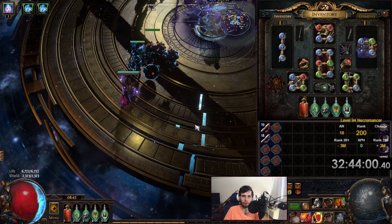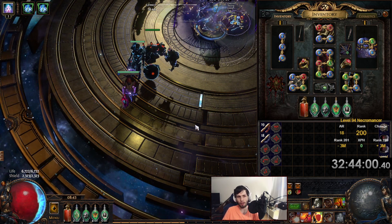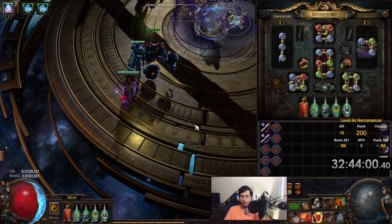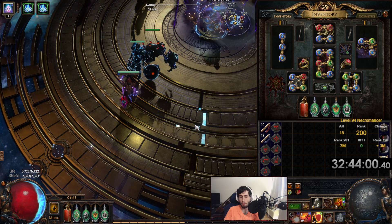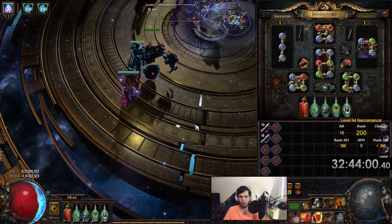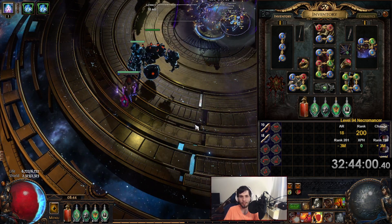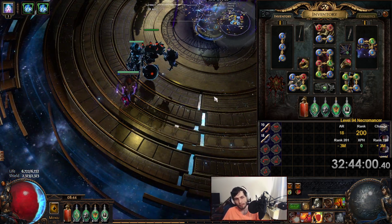Tomorrow may be the day we farm uber lab. We'll probably take on Maven with this character in a good two or three days. As a small side note, the build guide for the earth shatter stuff is a much bigger project than I was expecting — I might have to just forego streaming one day and solely work on the guide for like 10 hours, because it's a ridiculous amount of work to type everything up.